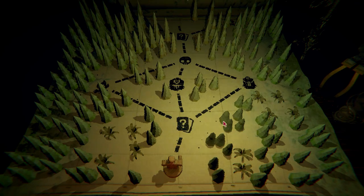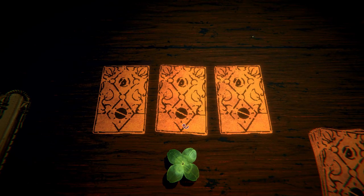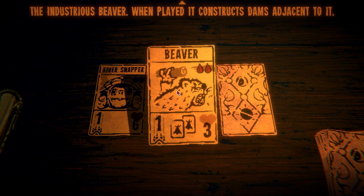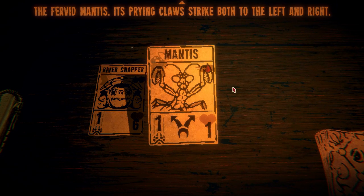What is up guys, Zach Scott here playing Inscryption. This game is pretty bizarre, pretty creepy, but we're having a lot of fun. Last time we did the first realm, and now we're moving on. The stalwart snapper — a near impenetrable defense. I already have that beaver — an industrious beaver that constructs dams adjacent to it. That's pretty cool. And then the mantis — the fervid mantis — its prying claws strike both the left and the right.